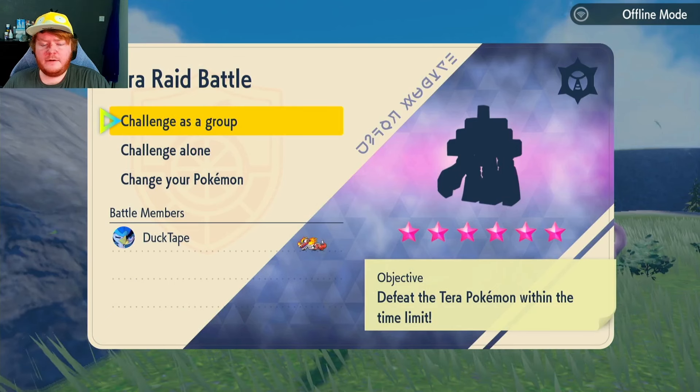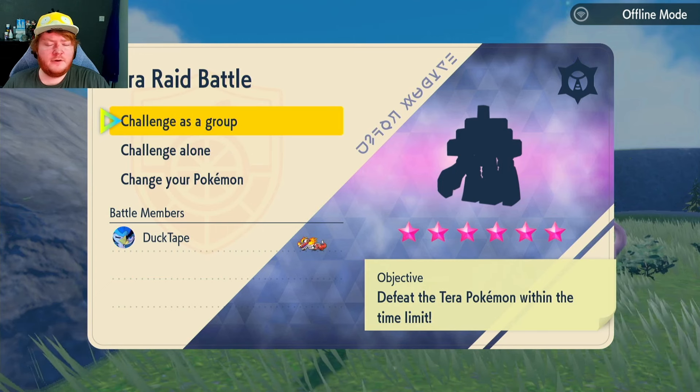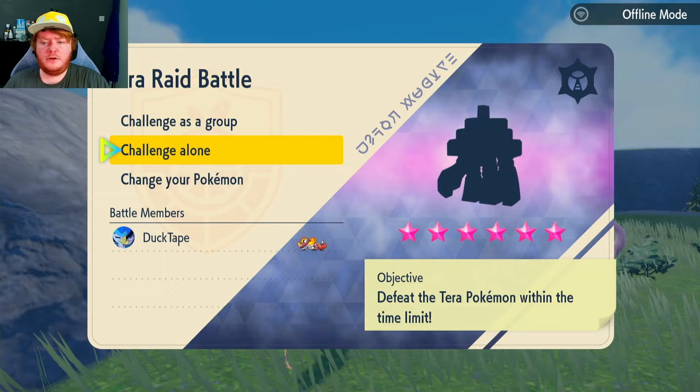We have quite a difficult one here — it's going to really put Skeledurge to the test. It's a six-star Bug-type Gargancl. It is a Rock type so this should be very difficult. Let's begin and see how we can defeat it.